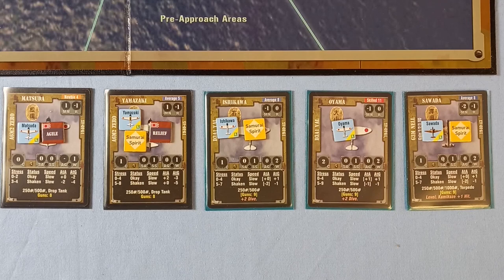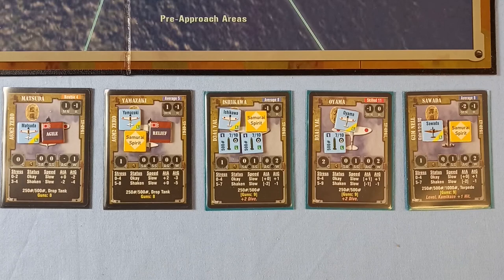Our escorts aren't having any bombs, but our three bombers will. Ishikawa and Oyama can only have two 500-pound bombs each. Sawada can have the lot, so we'll give him the big 1000-pounder. Even though this is a soft target, the 250-pound bomb gives a plus one to the die roll but it's a one-hit wonder. That's it for the pre-flight phase.